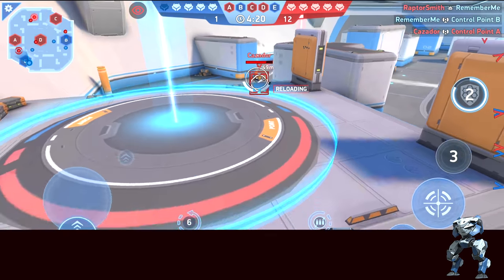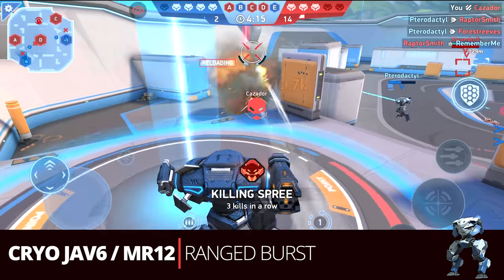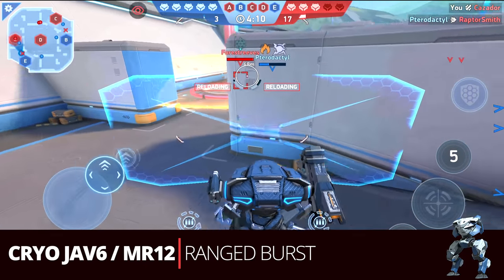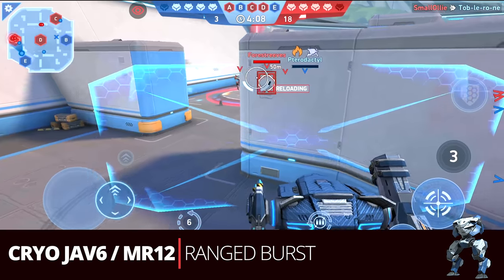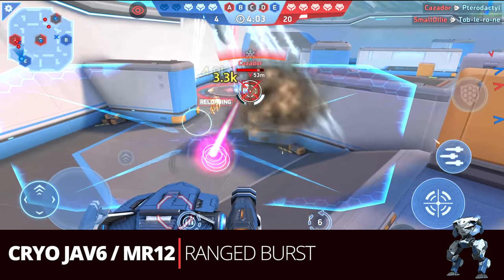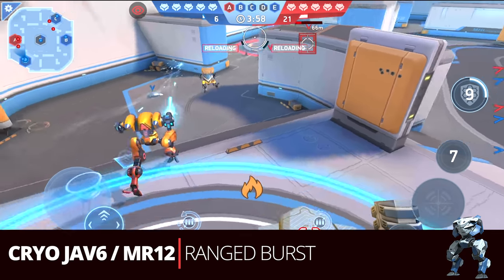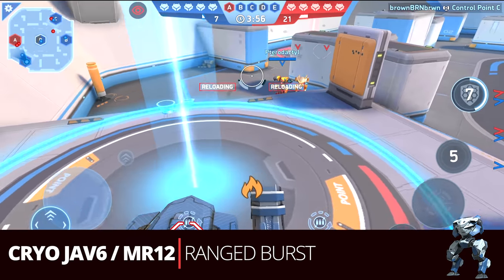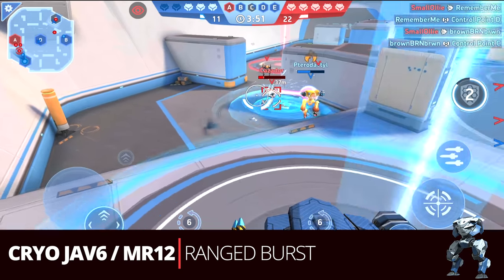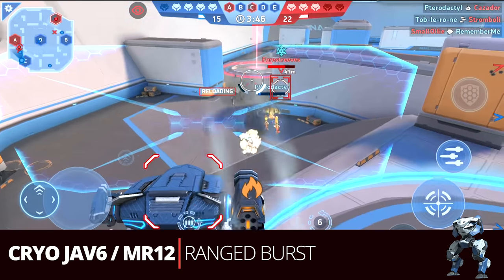Here's a fairly new build: the Cryo Jab 6 and the Missile Rack 12 — the range burst build. This works similarly to the stasis beam and missile rack combo, but it's a little easier to pull off because you can get an instantaneous freeze with the Cryo Jabs with less exposure overall. You'll need to pick your targets though — ideally small to medium sized targets or damaged ones you can take out in one volley, since you'll be exposed while reloading.